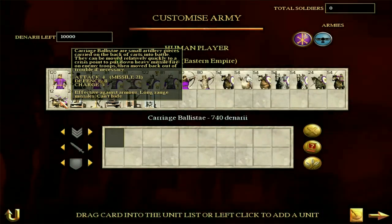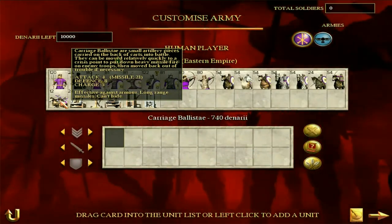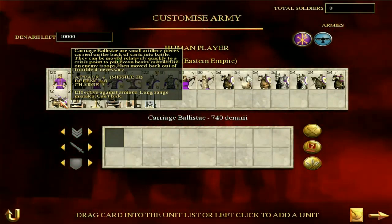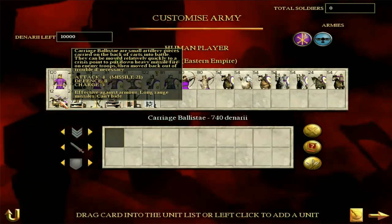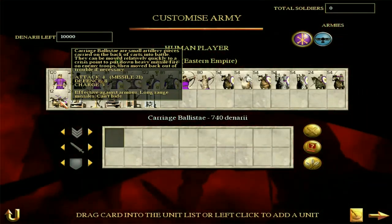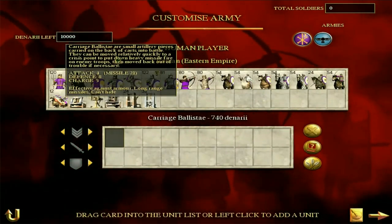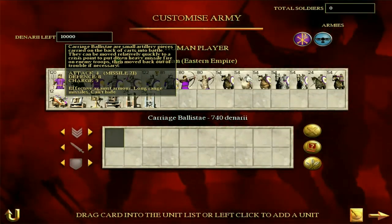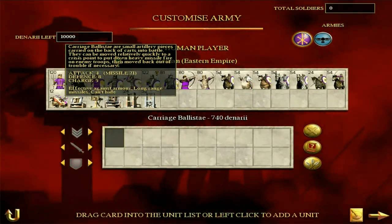Then, the Carriage Ballista — another really cool unit. It is an artillery piece on a horse. It doesn't get much more badass than that. Missile attack of 21 — it's a big archery machine that can do bolts and just smash the enemy. Attack of 4, defense of 8 — these guys aren't meant to be in the melee, and you'd be a bit stupid to put them there given such a good missile attack. They have a much longer range and more devastating missile attack than the Hippotoxotai, and they're effective against armor, so they're more effective against late-game troops. They can't hide — not surprising for a horse with a massive machine on its back.